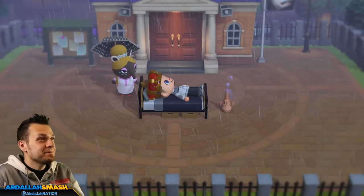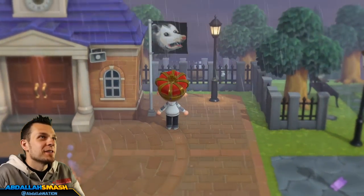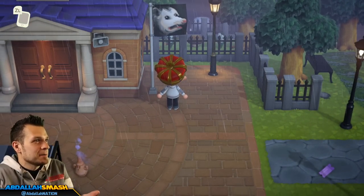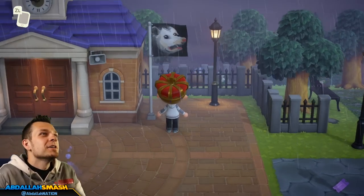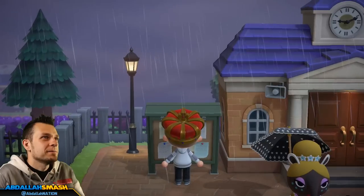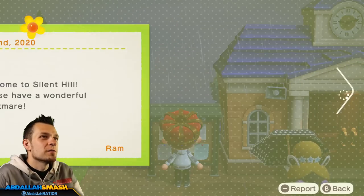Okay, here we go. Right off the bat, oh my gosh — the heavy rainstorms is absolutely fitting for this, because in the Silent Hill games there's a lot of visibility reduction via smoke, fog, etc. I'm not really sure what a possum is all about, but yeah — super scary. Welcome to Silent Hill.